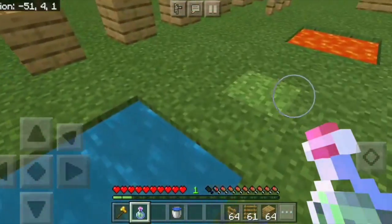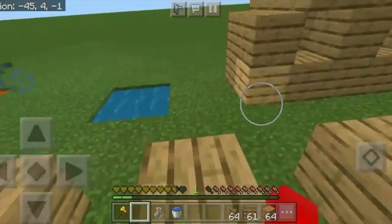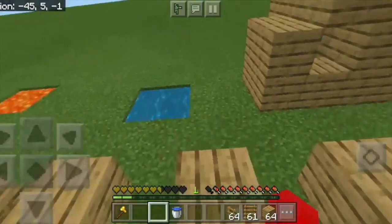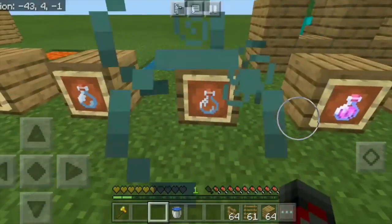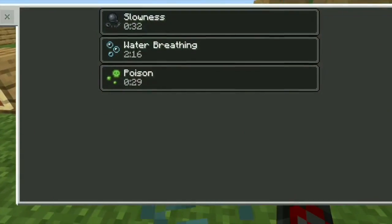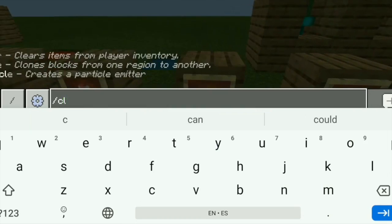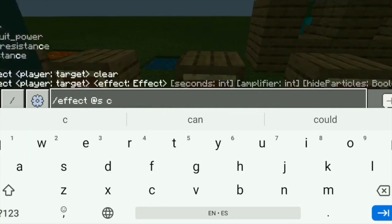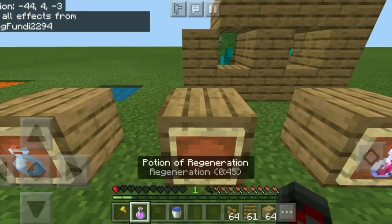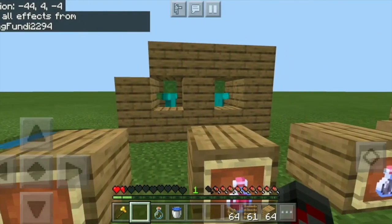Next we have the potion of poison. What this does is damage you over time. One important thing to note: even if you're on a low amount of hearts, poison cannot kill you. Your hearts turn green, making it easy to notice. You get all the way down to half a heart. Now if you want to regenerate those back, use the potion of regeneration, which will regenerate those hearts back.